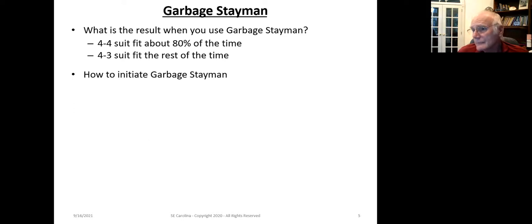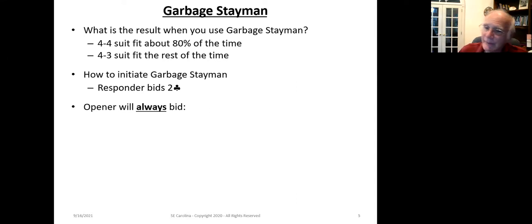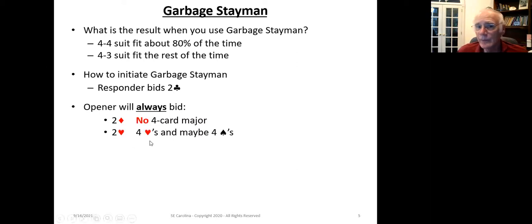How do we initiate Garbage Stayman? We bid two clubs. The opener will always think you're bidding regular Stayman, promising eight or more high card points and looking potentially to make game. Your partner will bid two diamonds with no four-card major, two hearts with four hearts (and maybe four spades), and two spades with four spades and three hearts.